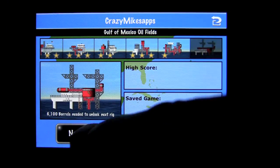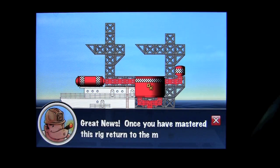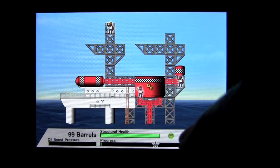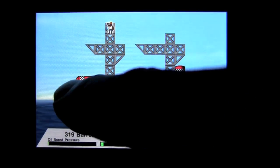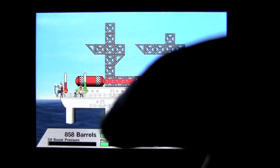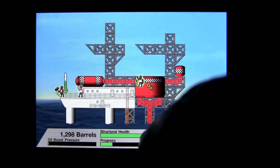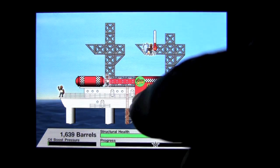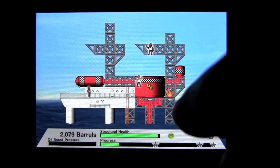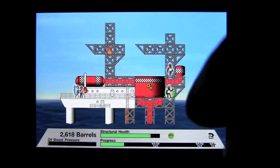Now we'll go to a harder level and show you how to play. Here's my newest rig — I've got three workers to manage. I've got fires to put out, and I've got to repair stuff after the fire is put out. You've got to tap on that worker and you've got to be quick. Now I can have one worker repair while the other is putting out the fire, but the distance traveled is sometimes bad because the amount of fire that happens is harder to repair.